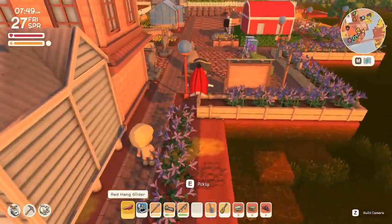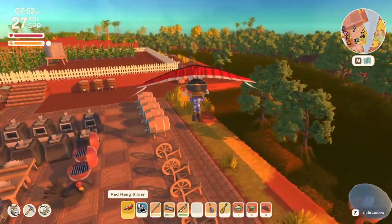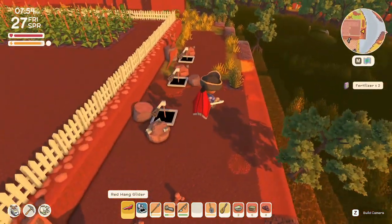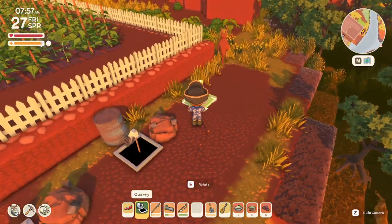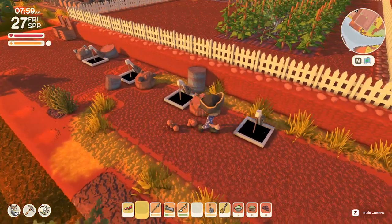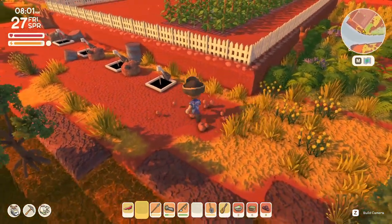We're going to go place it right now. And then we're going to talk about what the quarry does itself, and it's actually pretty cool. So daily it will pull up one item from underground and it'll pull up to four items total. So when you place them you want to place them like this — you see we have two spaces here so each spot can have an item. And then we do the same going this way.